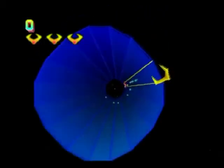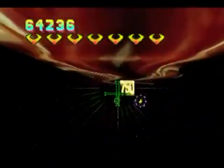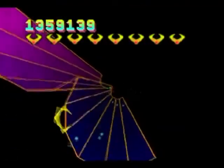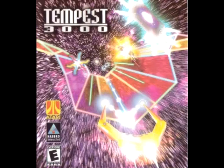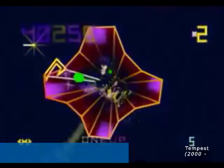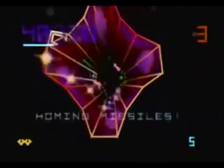Une fois les 100 niveaux terminés, vous débloquez le mode Busy Tilly qui augmente la difficulté en ralentissant la fréquence de tir du joueur. Tempest 3000 sur Nuon en 2000 comprend des améliorations du soft décrit précédemment, mais apporte peu de nouveautés si ce n'est l'originalité de son support. On notera aussi que le jeu Tempest est cité dans le film d'horreur La Nuit de la Comète.